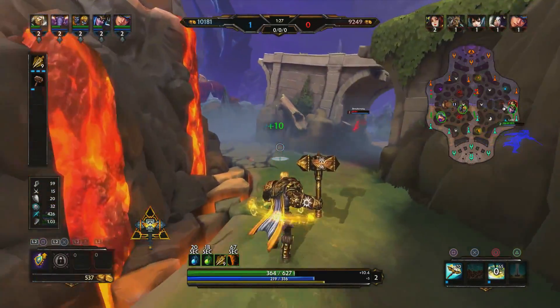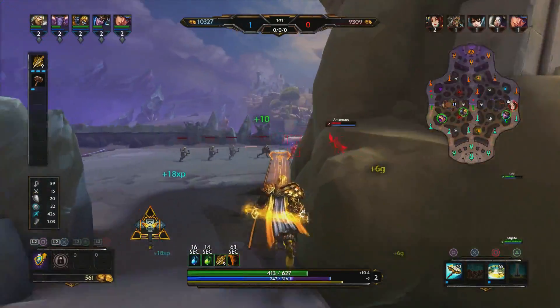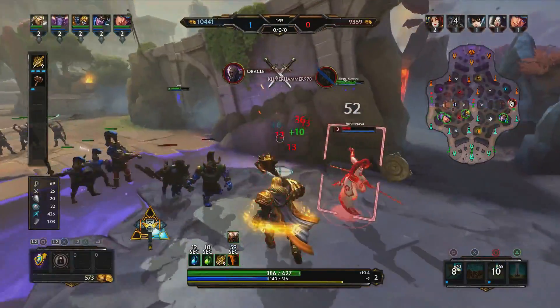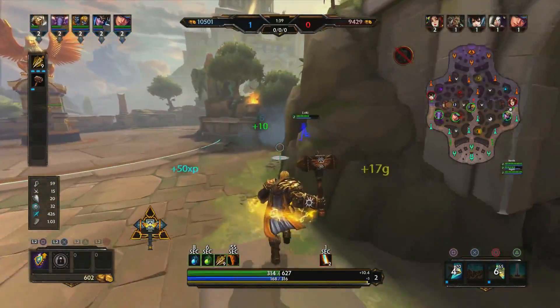And lastly, we have his passive, Warrior's Madness. Thor gains physical power for each enemy god within 30 units of him. You get 10 physical power up to three times, so it stacks up to three times depending on how many enemies are close to you. Very simple passive and it is very, very strong.